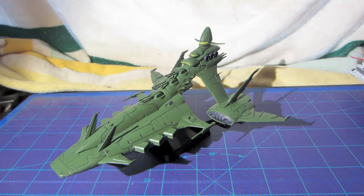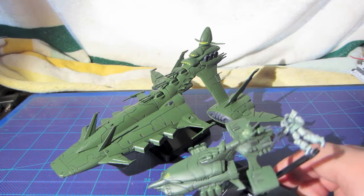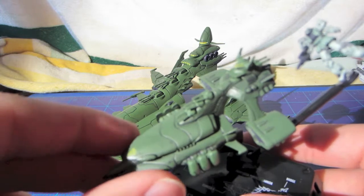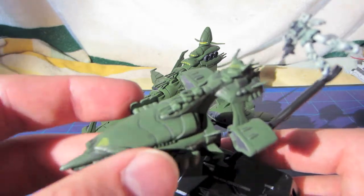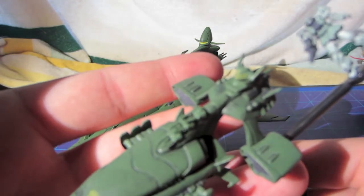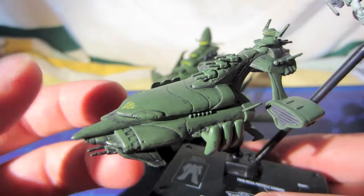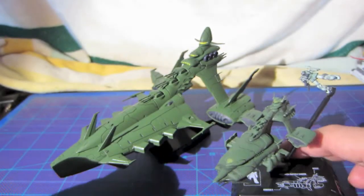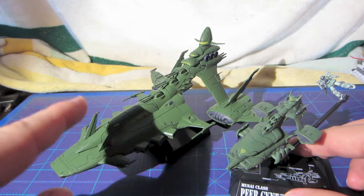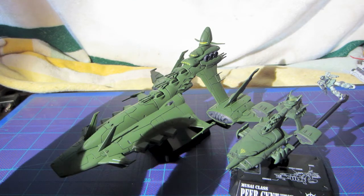Now for comparison, since this is the only Musai we've gotten until now — except for the other one the Cosmo Fleet line gave us, the Pure Gent, which comes with the Cosmo Fleet line box set that you either have to get lucky finding in a single mystery box or buy the whole set — the Pure Gent, which is a late-class Musai from the Stardust Memory series, is much different. It's the same size, and as you can see, roughly this is about the size that a Musai should be if you were to compare it to the other models in this franchise, or if you were to compare it to the Rock Hylum.